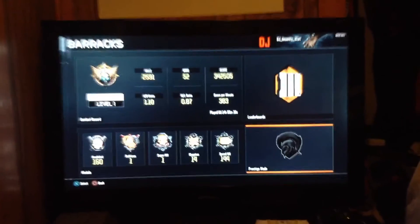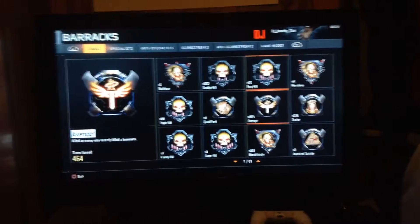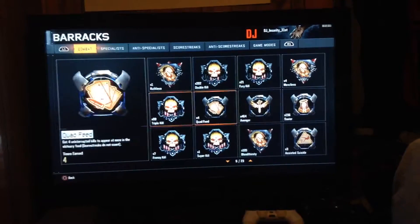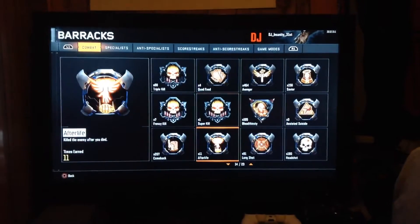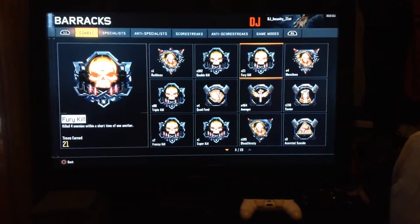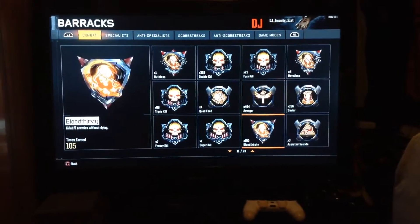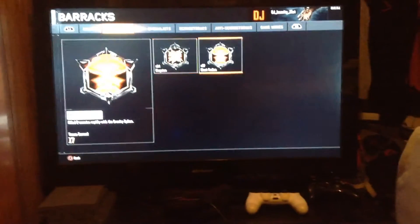1.1 KD, 0.87 win/loss. I have 14 megaton medals. I got another quad feed which I'll bring you the footage, and another clips commentary. But where are those megaton medals at? Where the hell are those sexy bastards? I don't see them for some reason. Oh — specialist. 14 of them, and then 17 doubles. I hit them like nothing.